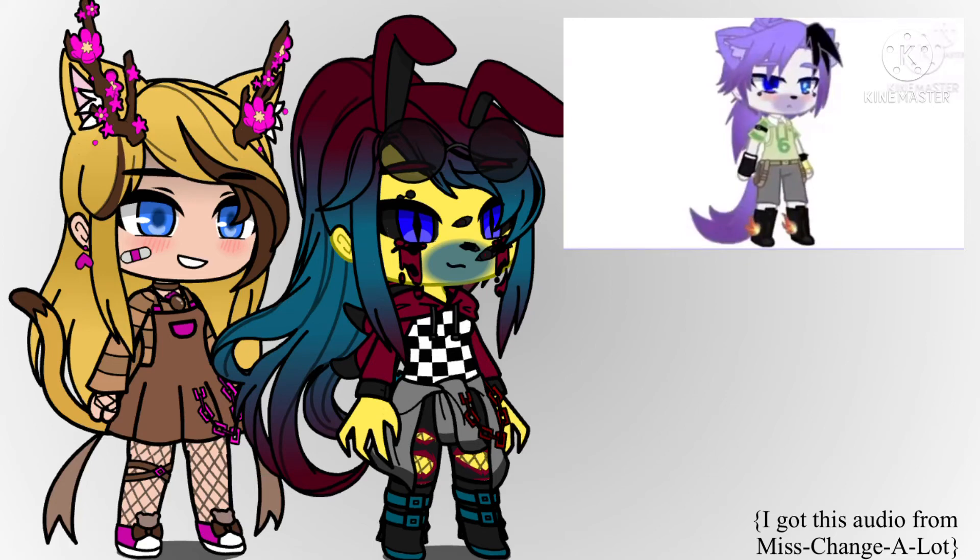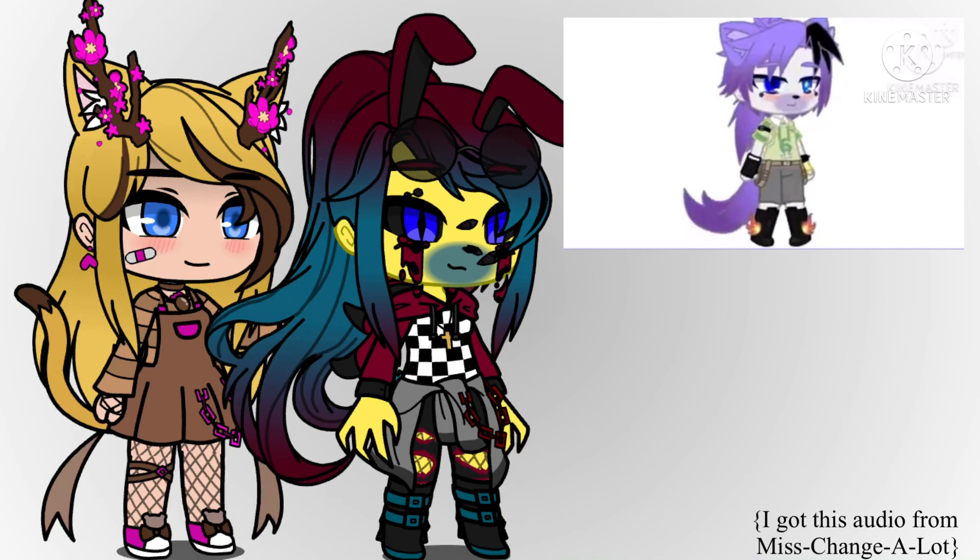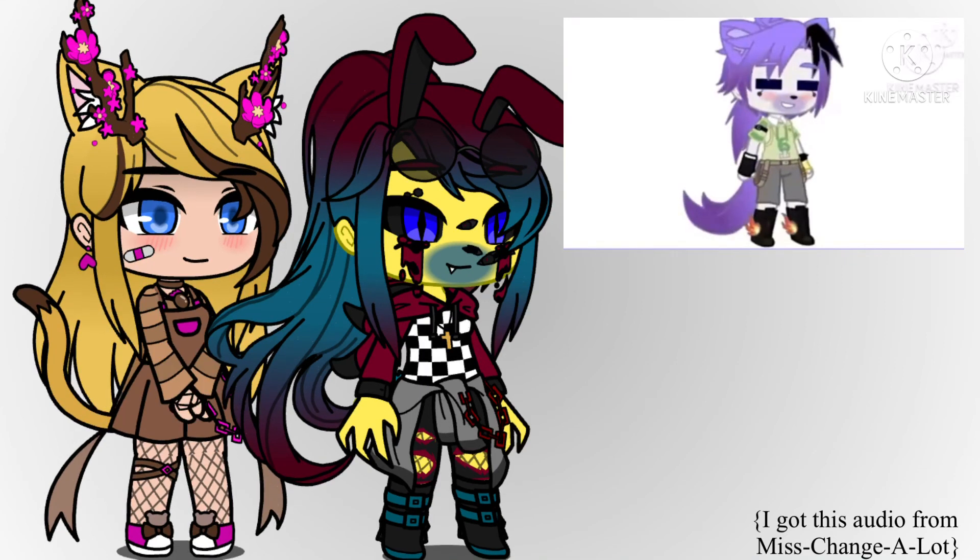If you identify as other, you'll be a glam rock animatronic or an original animatronic. If you have siblings, add a necklace, scarf, or something on the neck. If you have no siblings, then add a hat or a head accessory of your choice.